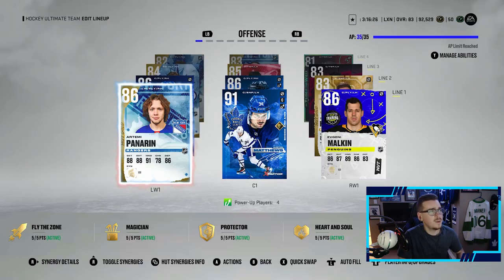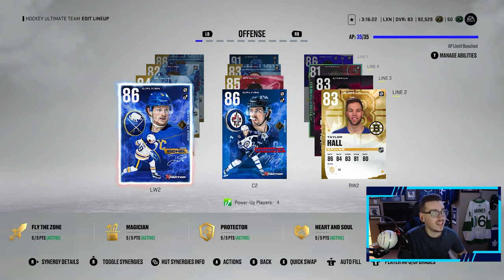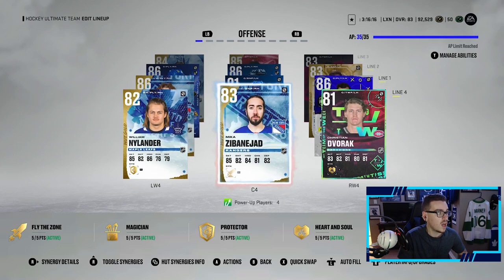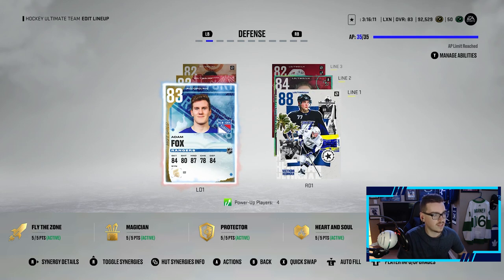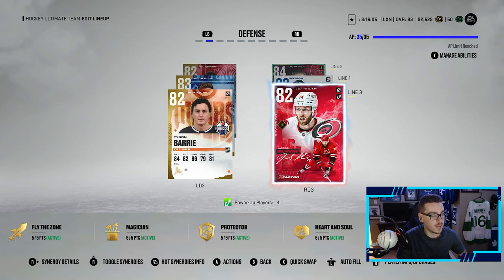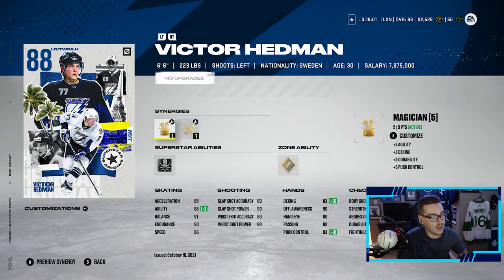Looking at our team, the forwards are all the same with Matthews, Panarin, Malkin, Hall, Schifley. We did upgrade Eichel to an 86 — we bought his base not too long ago. We also got Wheeler, Barkov, Kadri, Neil Anders, and Jedd Dvorak. Same synergies are activated. Looking at Hedman, he's playing top line minutes with Adam Fox, then we got Seth Jones with Thomas Chabot, and then Yakub Slaven and Tyson Barrie. Victor Hedman has a synergy I needed — Magician — that was a huge part of getting him.